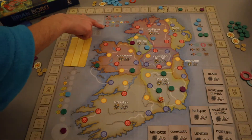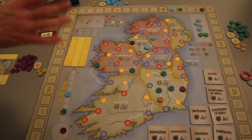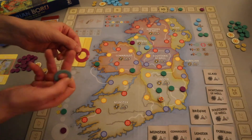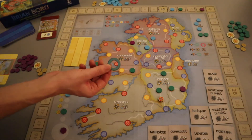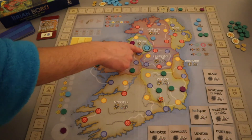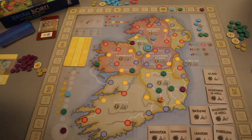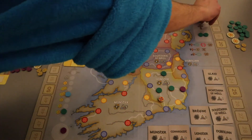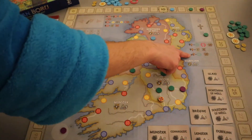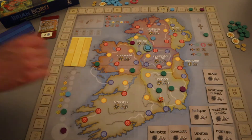If anyone else still has the most warrior tokens, they discard one for one point. Then we move to the church section: whoever has the most church discs takes a monastery tile and places it on any town they want, which boosts that town's value from one to two—potentially breaking ties in area control. That player also becomes lead for the next round. Remaining players with discs score and discard. If anyone still has four discs left, they get another monastery, then everyone wipes.